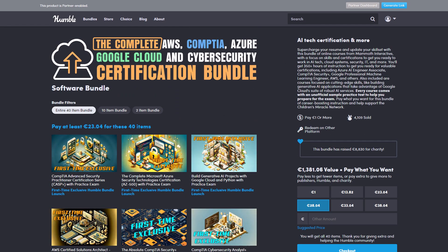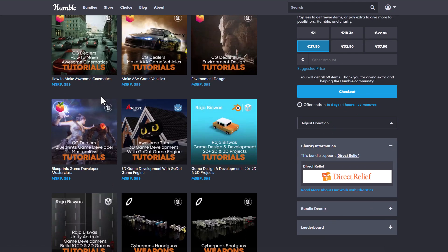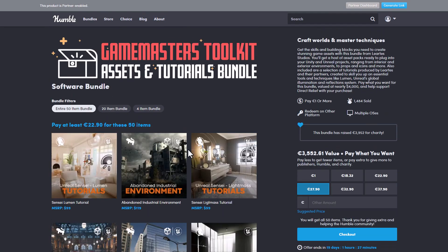This is the second largest bundle after the Game Master Toolkit asset and tutorial bundle, which currently contains 50 items. In case you're trying to get any of the ones we've just mentioned, you can go ahead and check it out. Humble Bundle deals are currently time-based, so it's better to get them now and save a huge deal rather than purchasing these things one after the other.